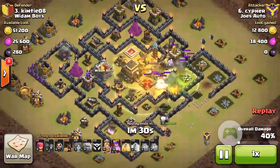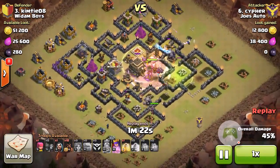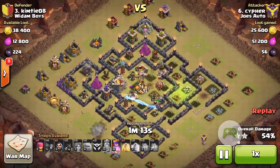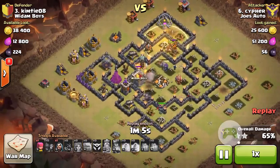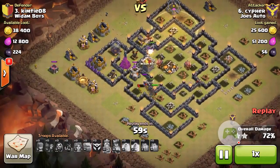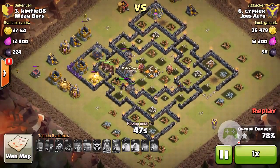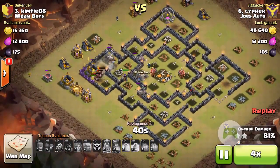He uses hogs at the very end in a surgical approach. His kill squad does very well with the valkyries and the barb king, the golem is still alive in the middle, and now he starts using hogs to take out the rest of the defenses. He gets a nice heal off just in time as the wizard tower was about to hit the hogs. The hogs take care of the last couple defenses while his queen DPS's everything down, with a few wizards helping.